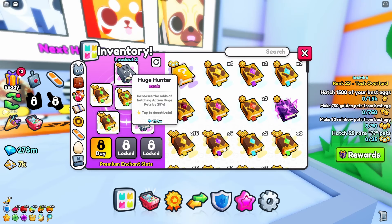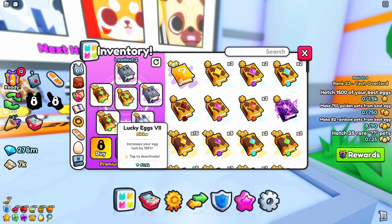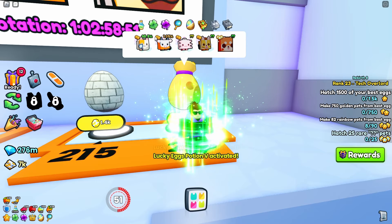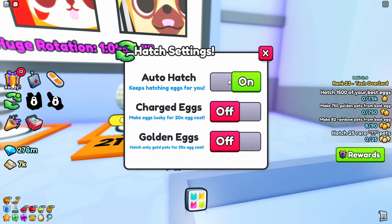My enchant loadout is staying the same: two huge hunters, one shiny hunter, and three lucky egg enchants. I'll be using these tier 5 lucky potions — they are fairly easy to get and give a nice boost. The prison cows went from 1.2 to 1.35 chances just with the potions.